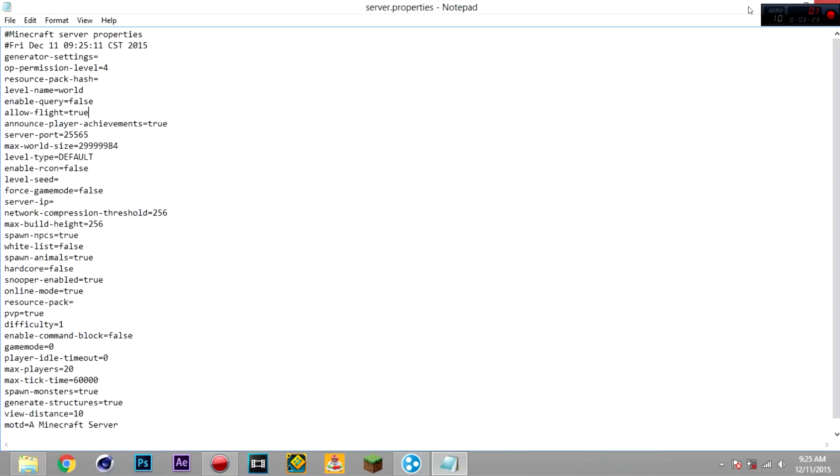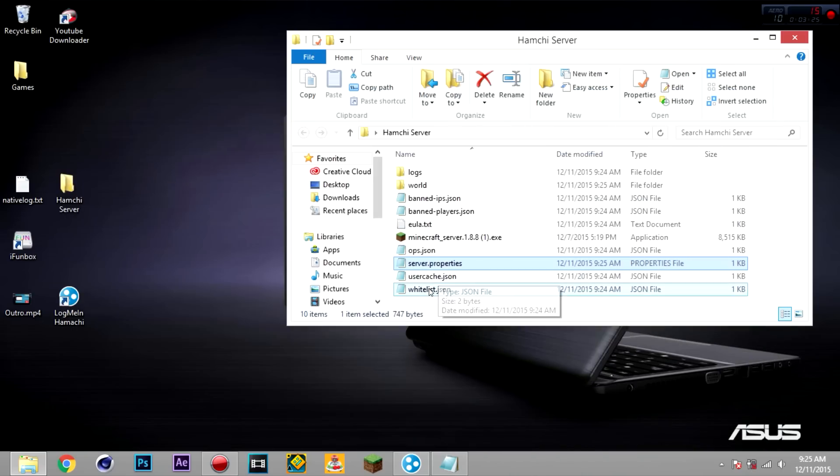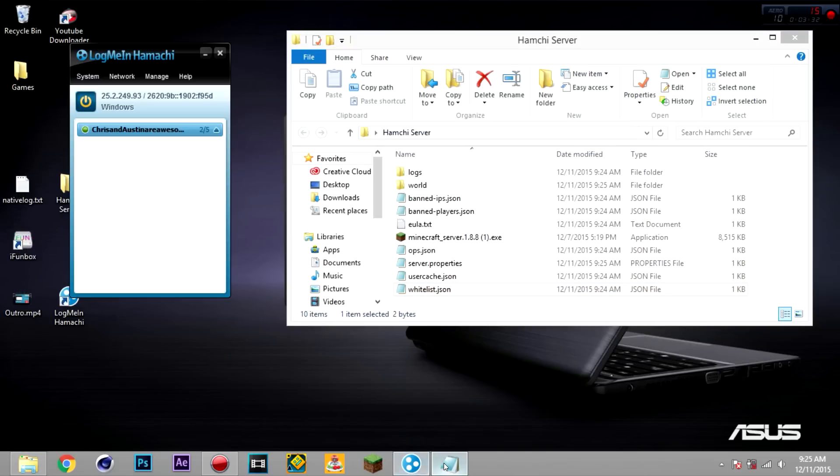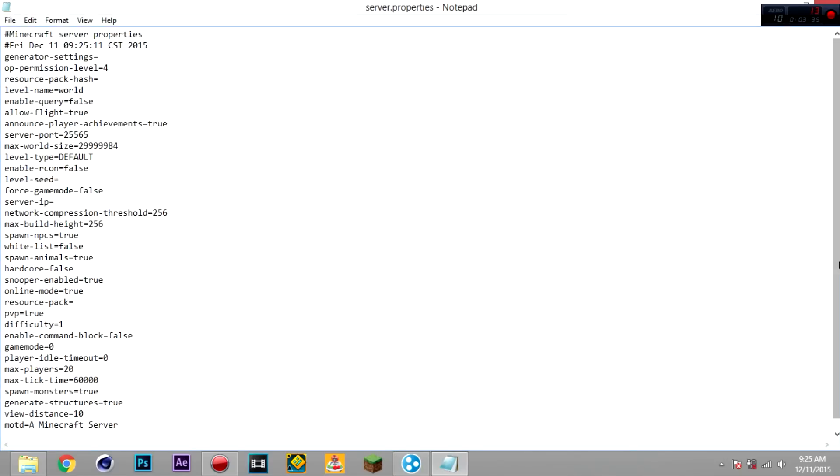Whitelist is basically if you only want a couple of friends to join. For the whitelist, you can just enter their name and then they can join. I'm not going to be doing that just for the purpose of this video.